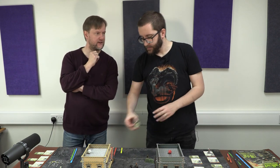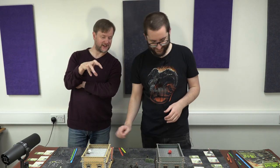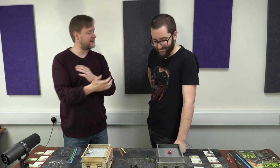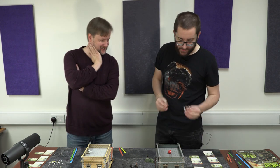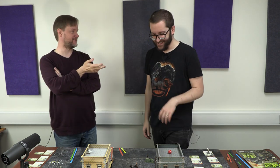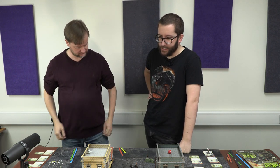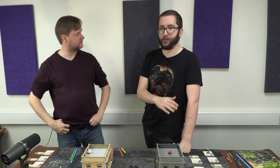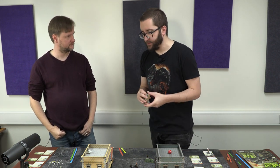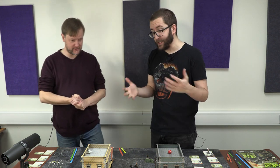Sam reflects that round one went well — he shot once and killed one of Ben's models. Ben notes aesthetics improved by removing the unfinished psycho model. At the end of every round, starting from round two, you flip over a little event card — a kind of atmospheric effect. We won't see those until next round.